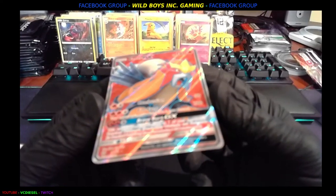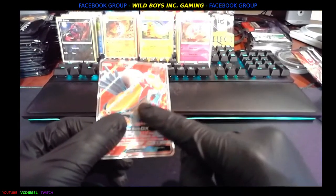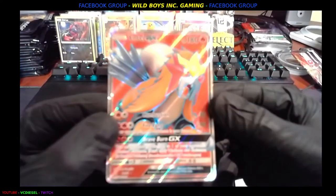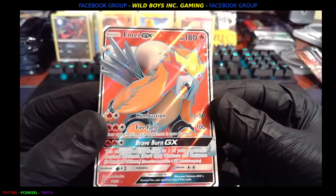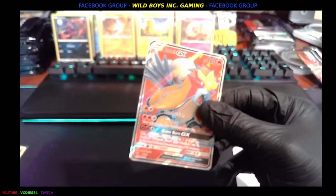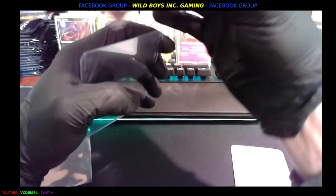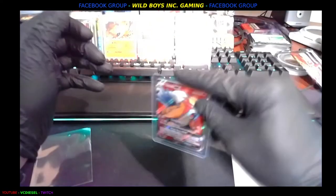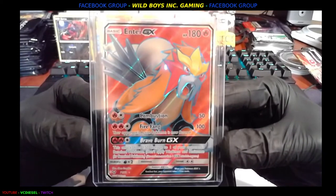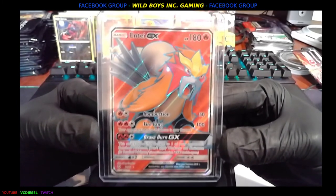We'll play with it for a minute — it looks so sweet up close, all the ripples of the foil. The art is really good looking. You can see the texture — it's really good looking. Awesome, what a hit — proud of that one. Again, like, share, comment, subscribe — it means everything to us. Here at Wild Boys Incorporated we're doing our best to bring you the best entertainment. Check out our Wild Boys Inc page and you'll find every one of us doing cards, breaks, sports, Pokemon, or Magic cards. I'm VC Diesel — Wild Boys out.